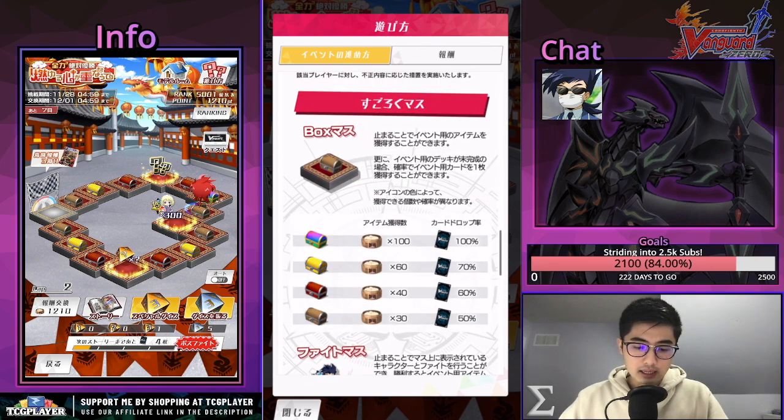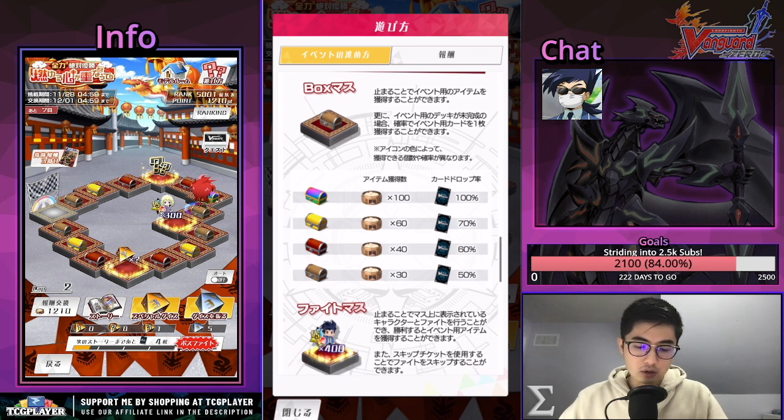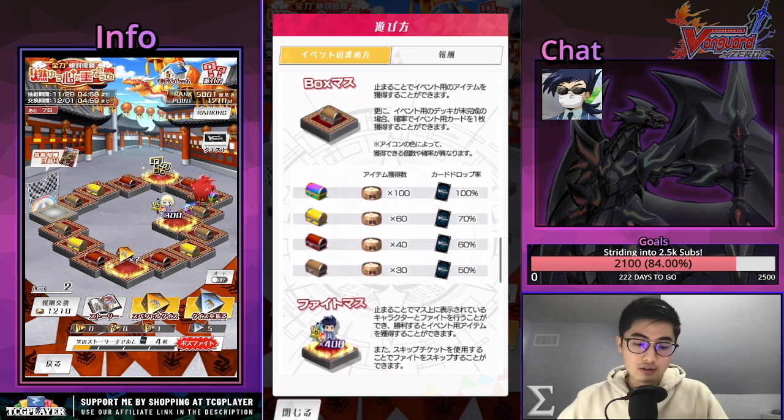This time around we have new box spaces — when you land on them, if the event is not completed yet, there's a chance to get one card as well as guaranteed currency. The lowest rarity — the bronze chest — gives you a 50% chance for a card and 30 dumplings, while the rainbow triple rare one gives you a 100% chance for a card. It kind of feels nerfed, because you need to pick up more cards than you used to, including the GU zone — 48 cards instead of 40. And you don't even have a guaranteed chance to get a single card, where before a min roll would be one card and a high roll would be three.